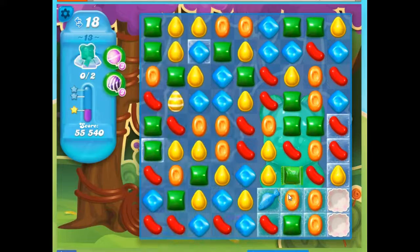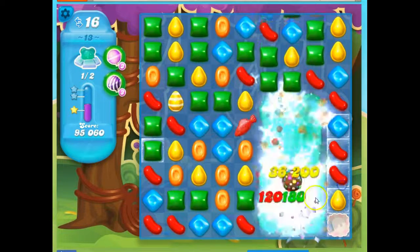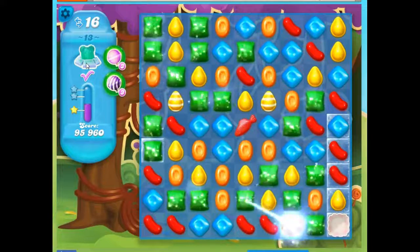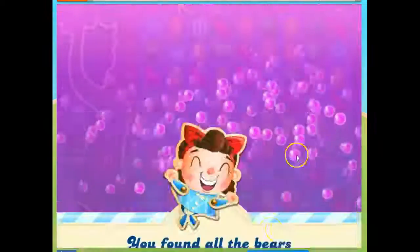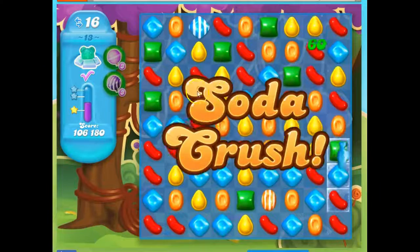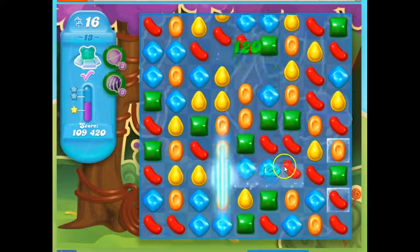So I do that. There's one bear. And now I do this and I just explode this, and I get that second bear. So that's how I beat this level on my first playthrough for recording purposes. You just have to use those specials that are available on the board and really try to construct some of your own. Combine them and see what kind of wonderful things happen.